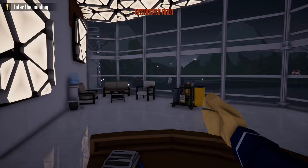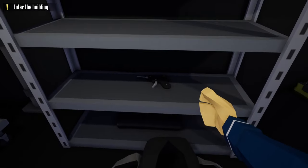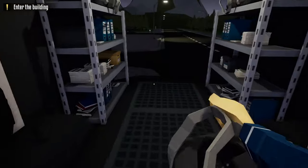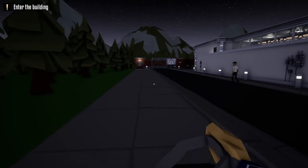Without further ado, let's get this one started. When we first start this heist, you want to grab your duffel bag and inside the duffel bag you want to put all your C4 and your lockpick. From the truck, you want to take an immediate left and head down the walkway past this guard and through the gate down here.